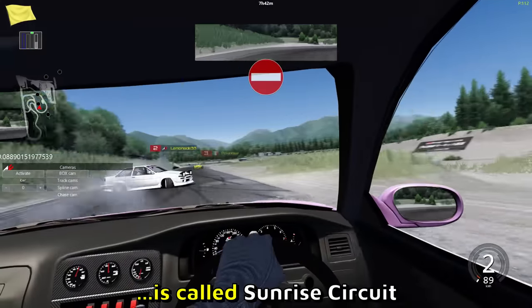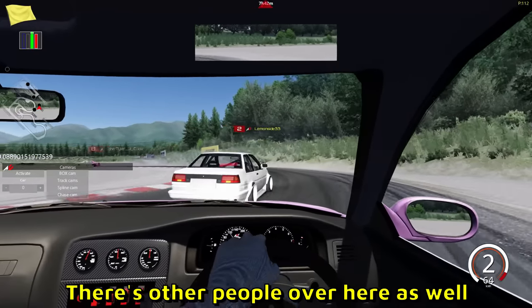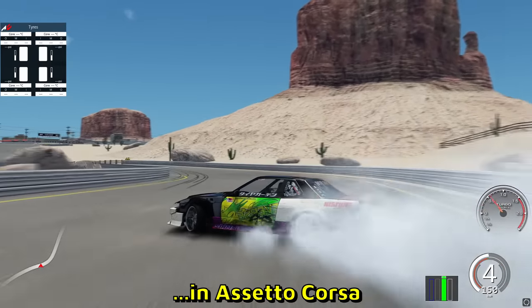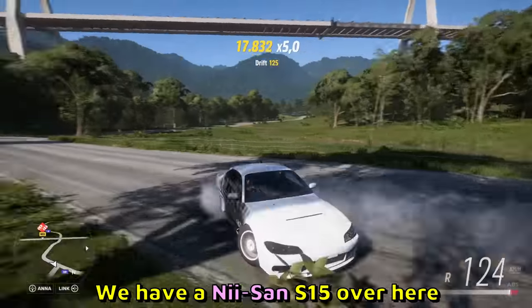The track is called Sunrise Circuit and there are a lot of people here. He does a 360 entry, lets one of them pass, and gets into a tandem. And here is a jump drift in Assetto Corsa — once again we have a Nissan S15 flexing with a 360.